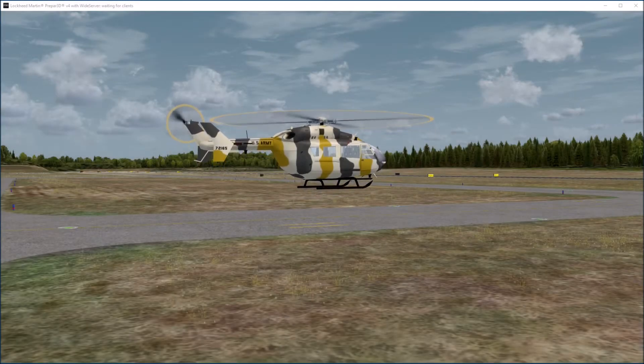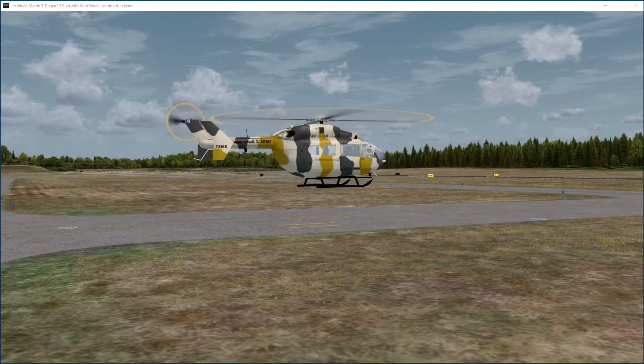CIFR 72165, taxi holding point 3, runway 7, via taxiway Golf Alpha Bravo. Contact tower on 122.7 when ready.